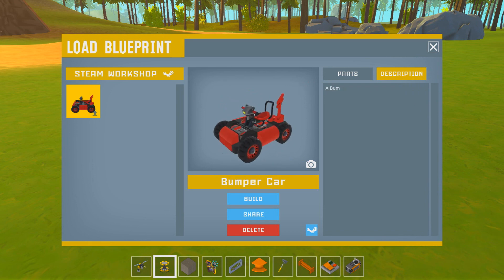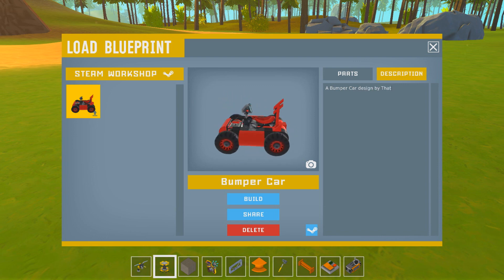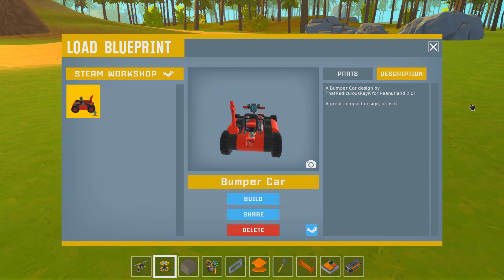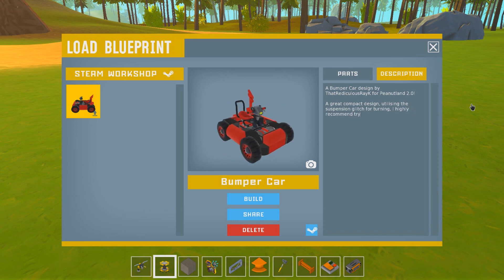We're going to edit the description together: "A Bumper Car Design by That Ridiculous Ray K. For Peanutland 2.0. A great compact design utilizing the suspension glitch for turning. I highly recommend trying it out!"